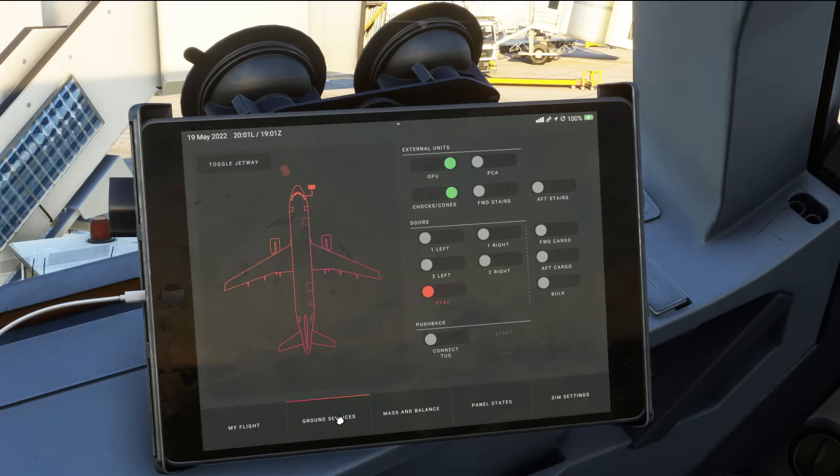Ground Services tab then — a bit of a whistle-stop tour. Here you can select your GPU, PCA, your stairs, chocks, cones as required, and you can open and close whichever doors are required too. At the bottom of this section is where you connect your tug and you can conduct your pushback using the back arrow and the left and right.